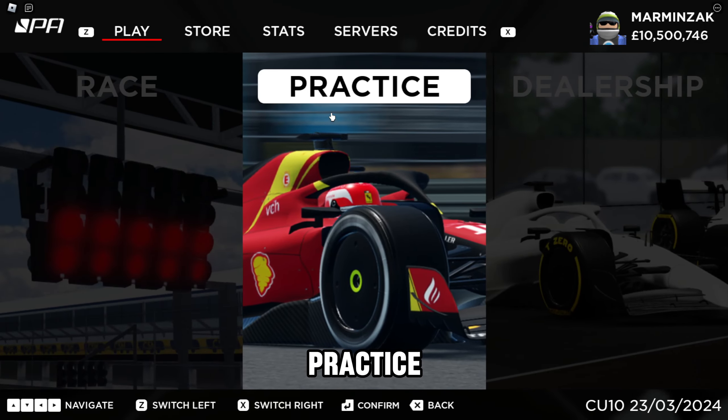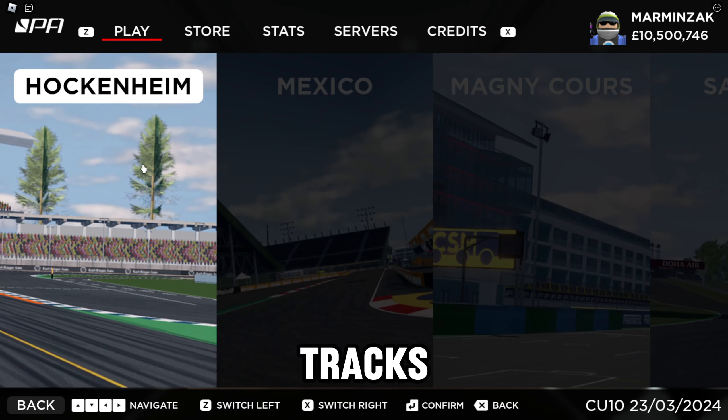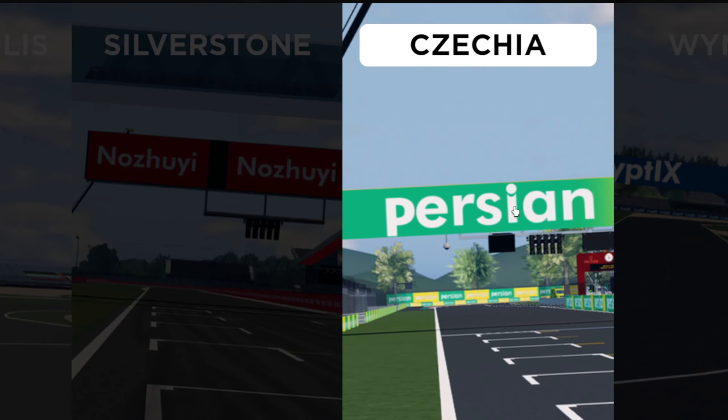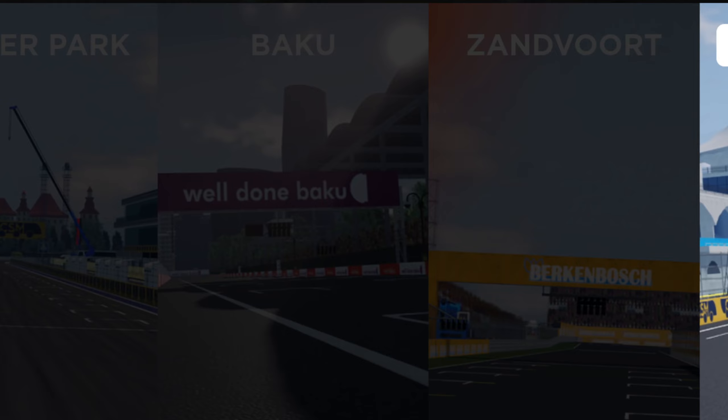Now let's take a look at practice mode. When you press practice mode, you have a choice of a few tracks: Hockenheim, Mexico, Magnacour, Saitama, Indianapolis, Silverstone, Czechia, Winford, Winter Park, Baku, Zandvoort, and Turkey.